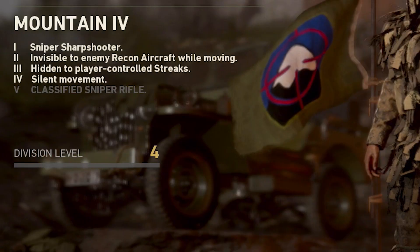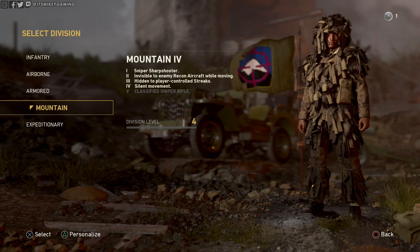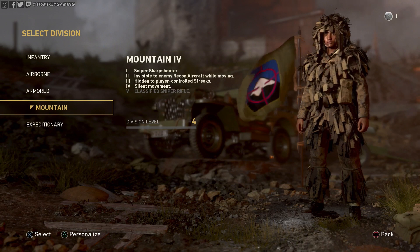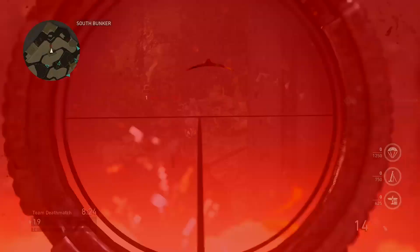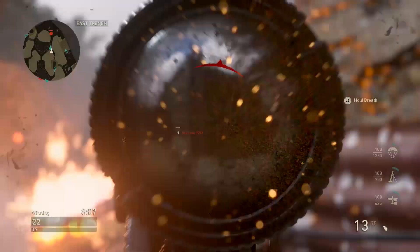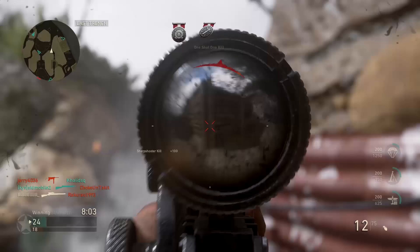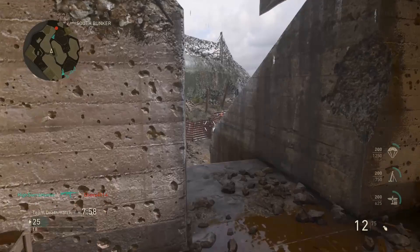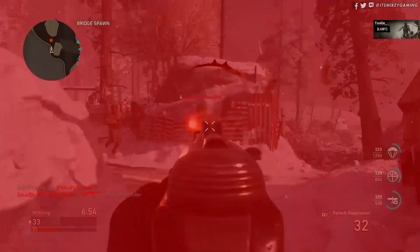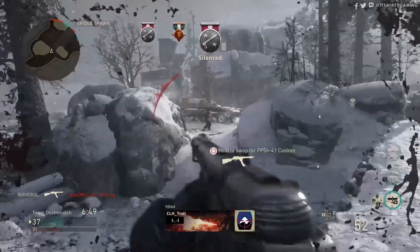Do you want to be an elite sniper? Well, mountain can be for you. You get a sharpshooter with improved aim and less sway. Looking down the scopes, you're invisible to enemy recon — you don't pop up on that UAV or recon plane — and you're hidden to player-controlled streaks. You also move silently, meaning your footsteps are dead silence, though footsteps in this game are already pretty quiet. So it's for someone who truly wants to move around the map without being spotted.